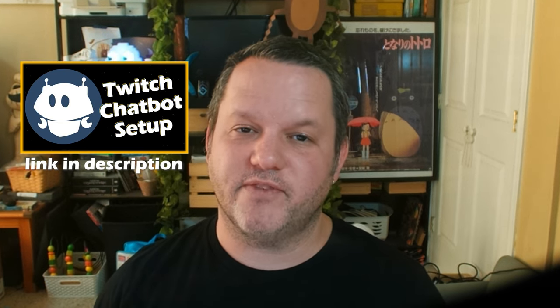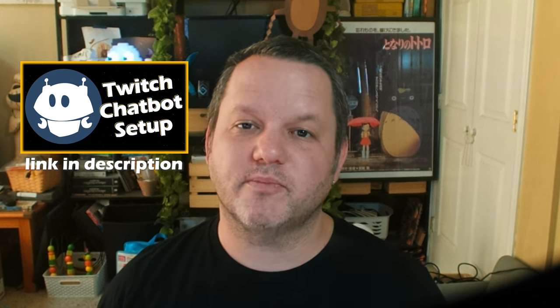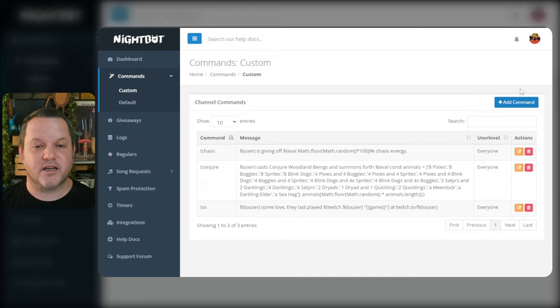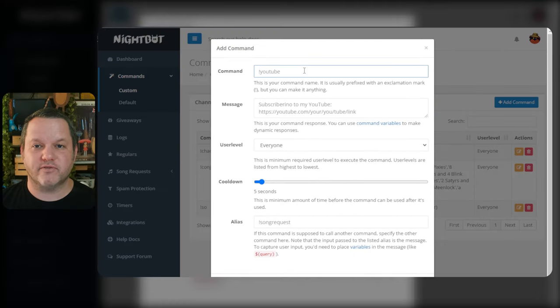If not, find the link to my Nightbot setup video in the description and then return once you've completed those steps. We'll go to commands on the left, choose custom, and click add command. For the command we'll use exclamation forest.